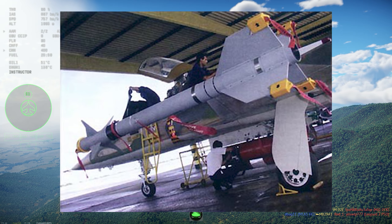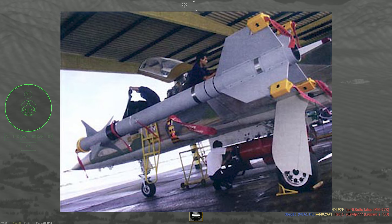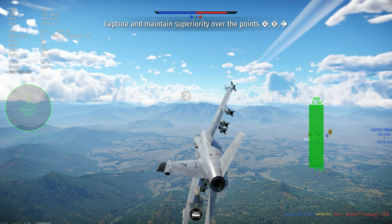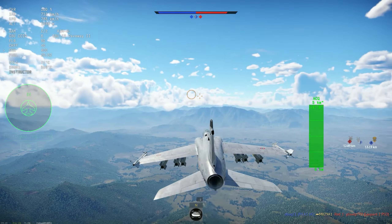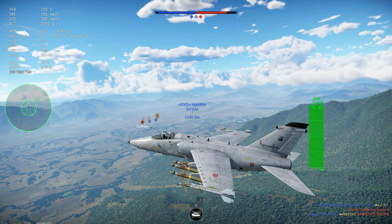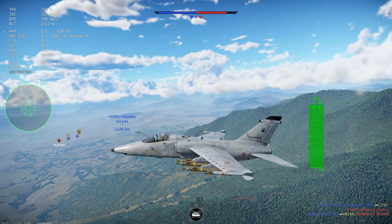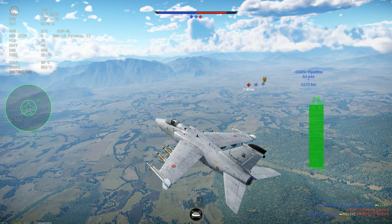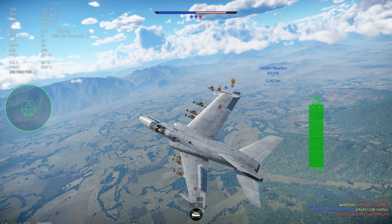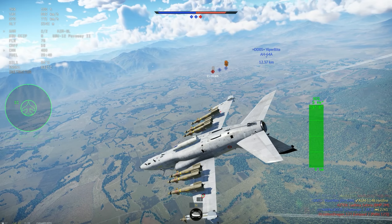In the air-to-ground role, there would be some sensor differences — cameras and targeting pods — but the bombs and everything else would be the same as the Italian version. The engine would also be basically the same. So the key changes are the cannon and the Piranha missile instead of the AIM-9L.